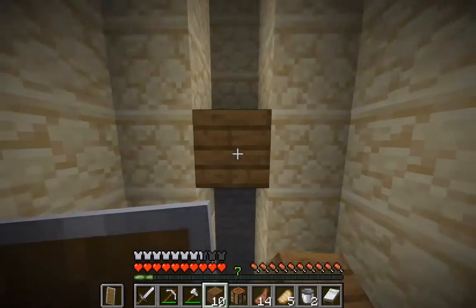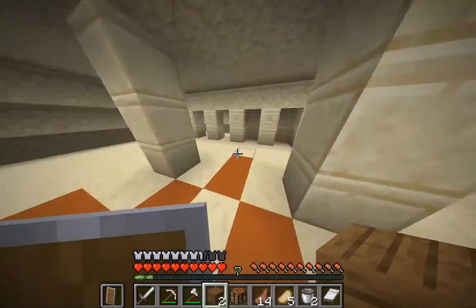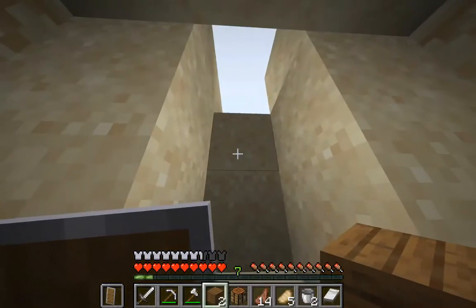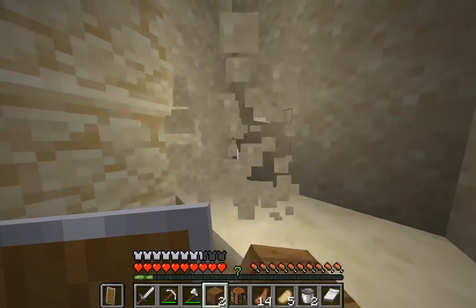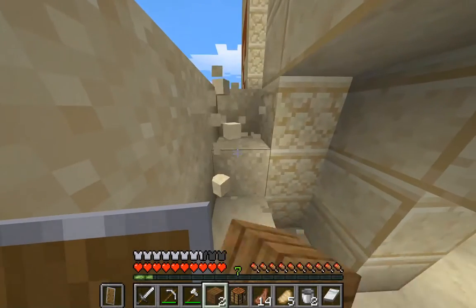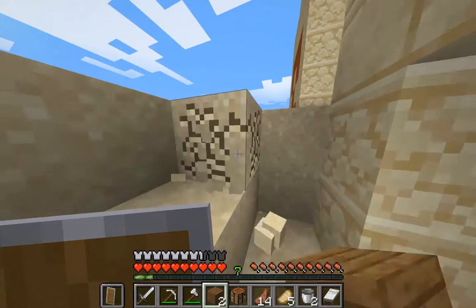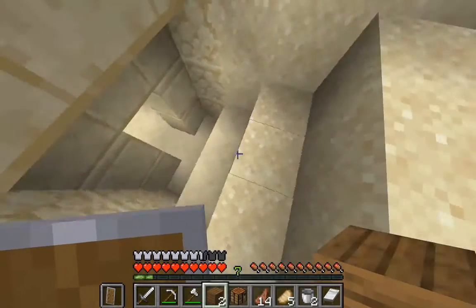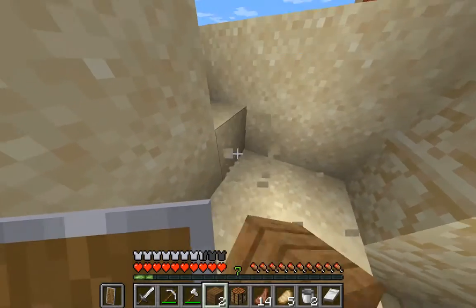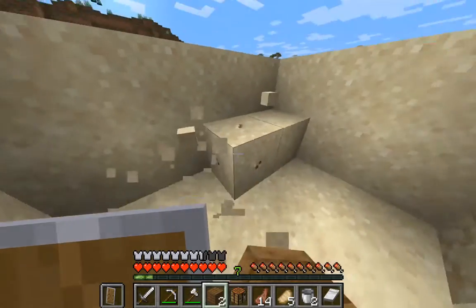Oh, there we are - this could actually be our house, I've done this before. Oh yes, we are so doing that, just need to clear out some of this stuff. Yeah, I will actually do that - this is gonna be my house forever now. I like desert temple houses. Yeah, this is actually pretty good.